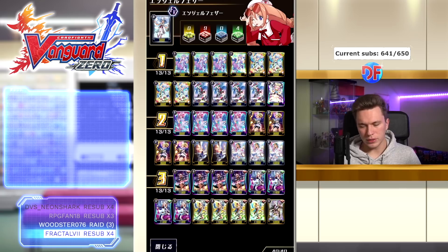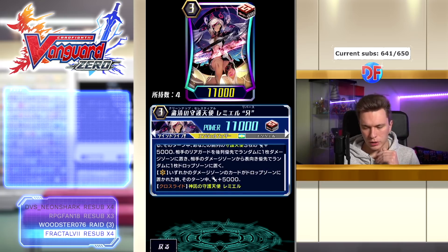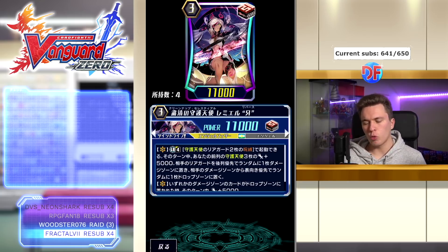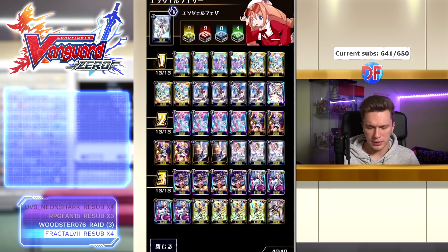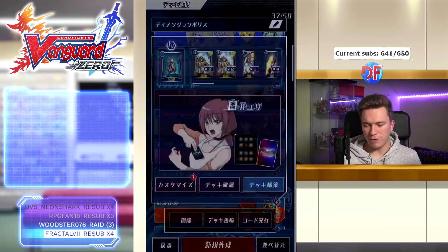This is the Ramiel Reverse deck — I haven't tested this one at all, so this is my first draft build. Ramiel Reverse gets extra power whenever any card in anyone's damage zone goes to the drop zone, so whenever somebody heals or a card gets sent from damage to drop. Her limit break: lock two Celestials, your three front row Celestials get plus 5k power, and your opponent has to randomly put a back row rearguard into the damage zone, then choose a random face-up card from their damage zone and put it in the drop zone — triggering her plus 5k. She's also a cross ride with a break ride. This will definitely be adjusted or get a more in-depth explanation once I actually get to playing it.